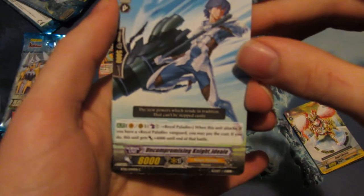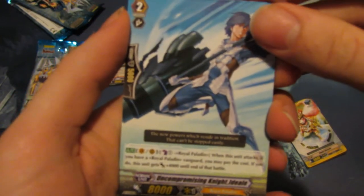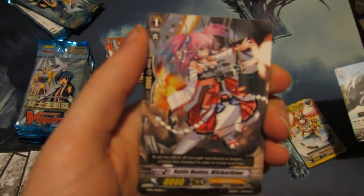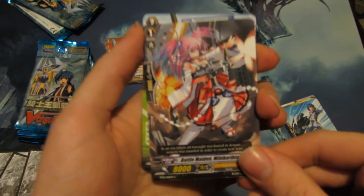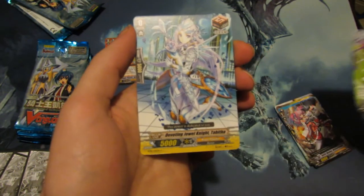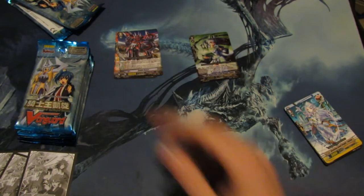Let's see if we can pull something else. We have — let me get the camera to focus. We got Uncompromising Knight Adela, Battle Maiden Micahimi or something — the 8K for Genesis — looks real nice. Another Spike Brothers card, Blow Kiss Olivia, the Draw Trigger for Jewel Knights — that looks awesome. And Single Rare, Rabbit House — Spike Brothers.